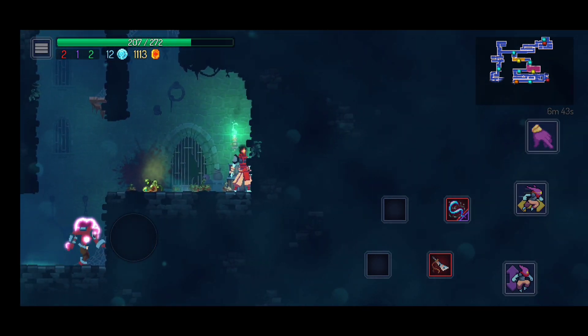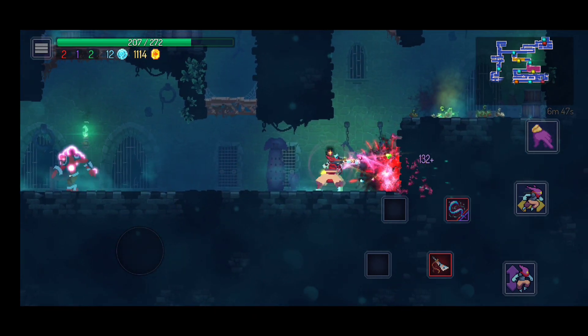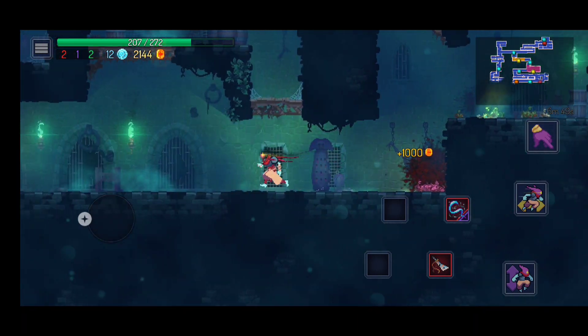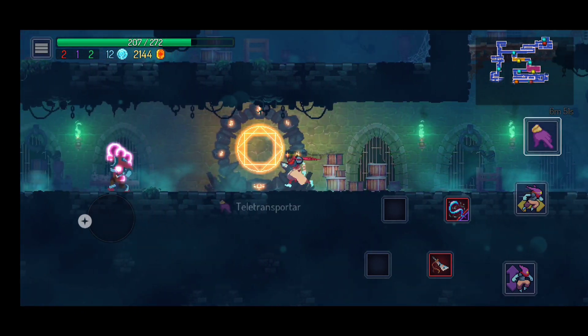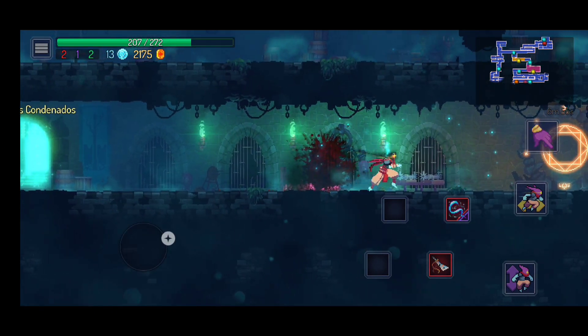Esse negócio aqui é estranho, fazer cócegas. Veio um maluco bravo aqui atrás de mim. Agora eu sou o mito desse chicote aqui. Olha só a pancada das costas. Nossa, muito bom.